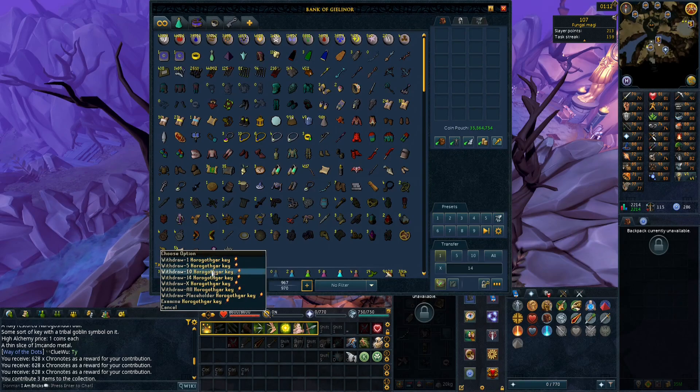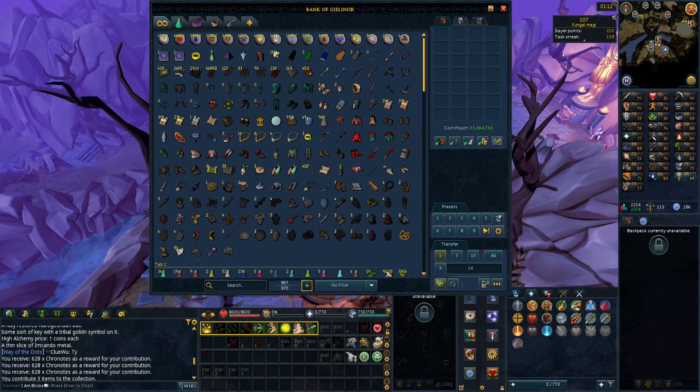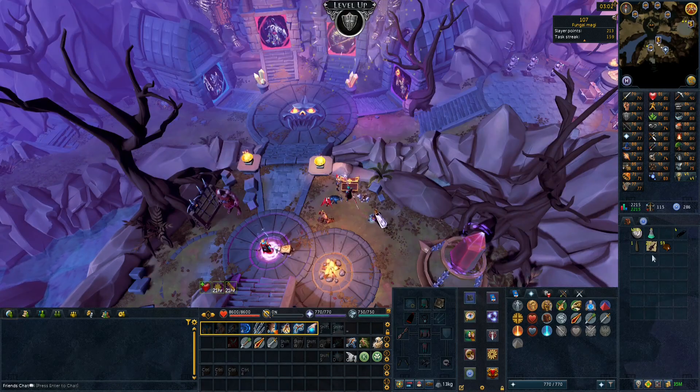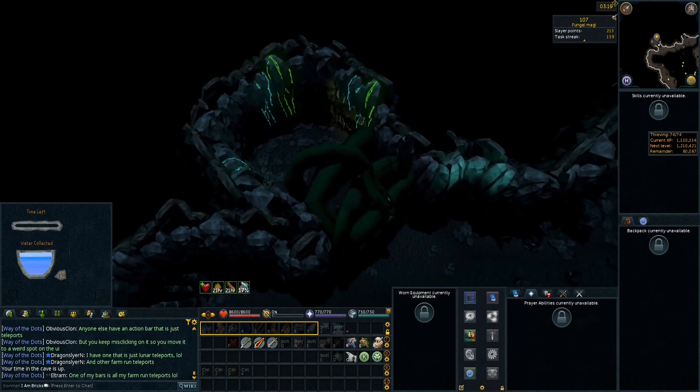Looking in the bank, I did get the Harag key as well as a slice of imkando metal within the first few minutes of excavating down there in the Vandos excavation site. I forgot what it's called but we're gonna head back there, hopefully get more of these. 79 defense coming in as well.